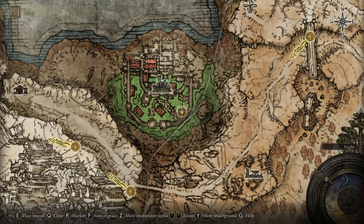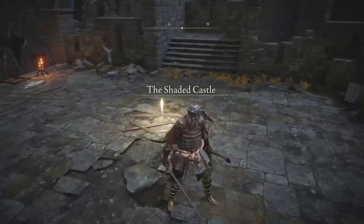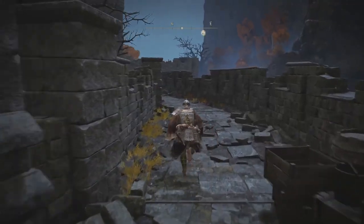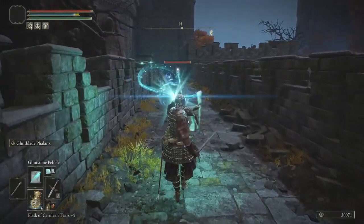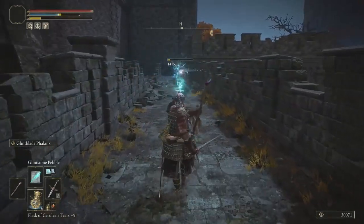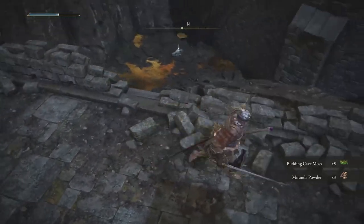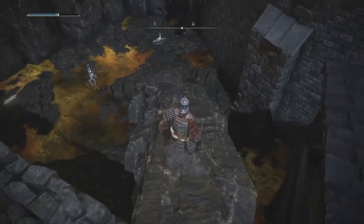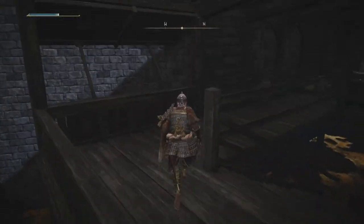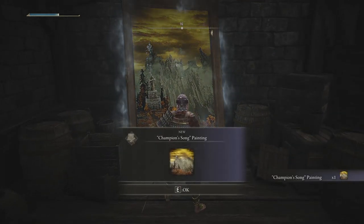I'm going to be showing you where to get the Champion Song painting in Elden Ring. This painting is going to be in the east side of the Shaded Castle. The castle is located at the northern part of the Atlas Plateau. I made a tutorial on how to get to the Shaded Castle in one of my previous videos — I'll be sure to link that here. The way you're about to see me enter this building is by rolling through the side, but you can just go through the bottom and you'll find a set of stairs that will take you to the painting as well.